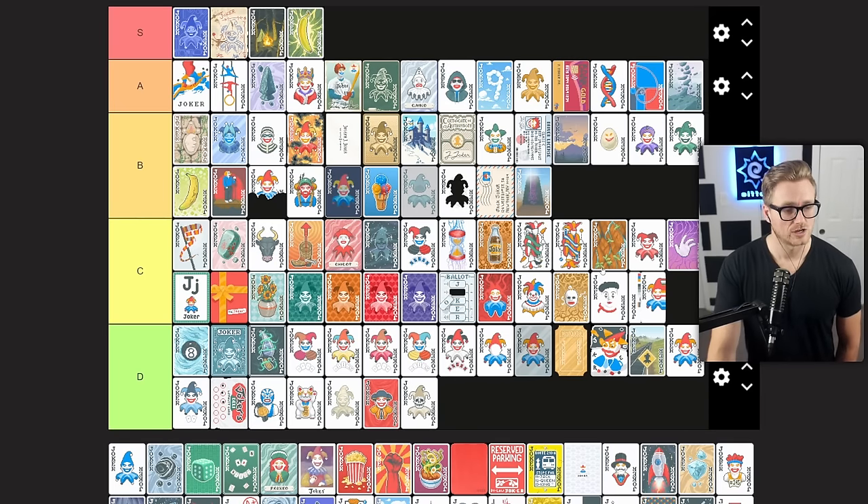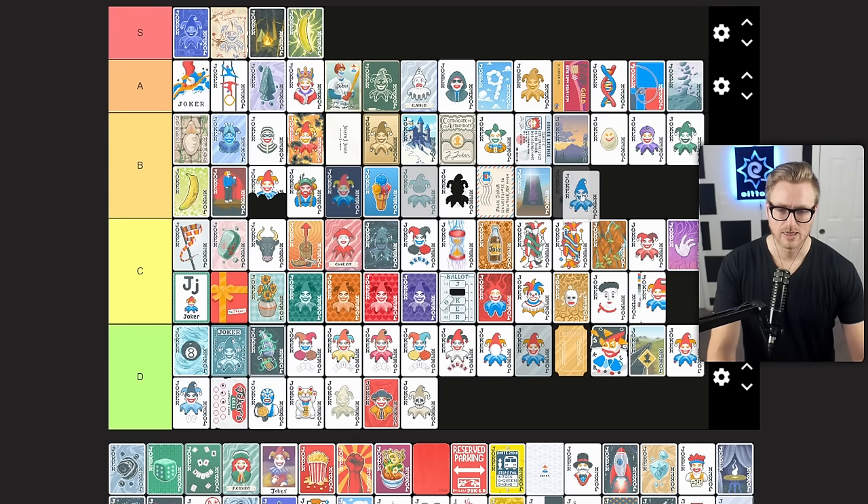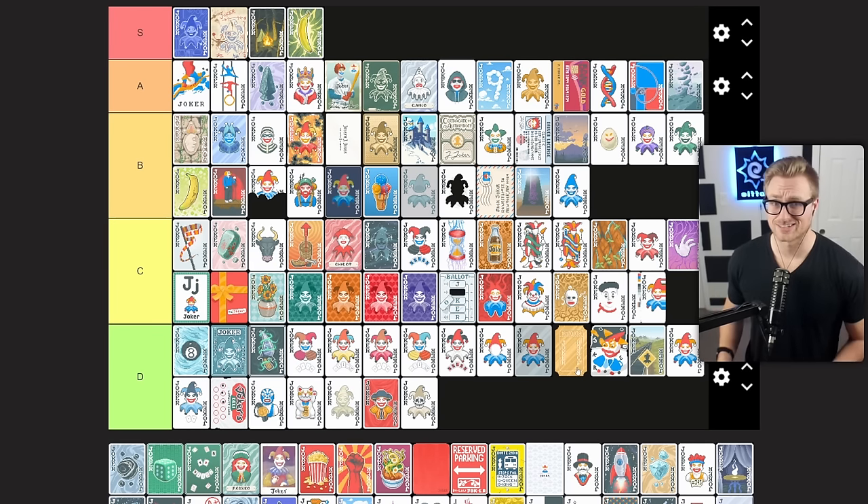Odd Todd gives played cards with odd rank plus 30 chips when scored. Similar to Even Steven, but chips are frequently a little bit harder to come by than your flat mult. So this is something I rate a little bit higher than Even Steven and may stick around a little bit longer. You also consider the fact that aces are commonly played and scored cards that benefit from Odd Todd. B tier joker in my book.